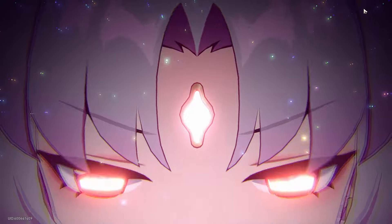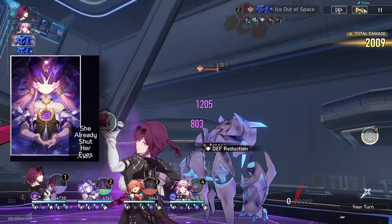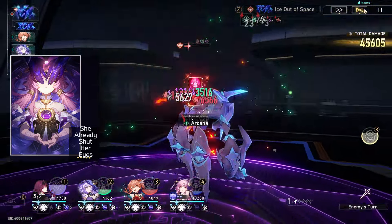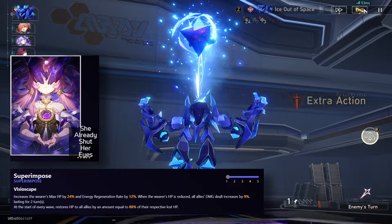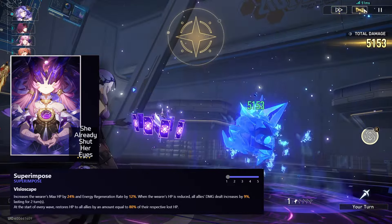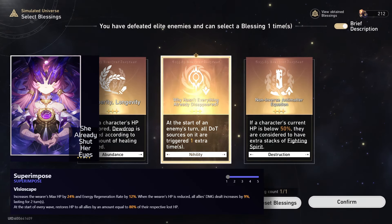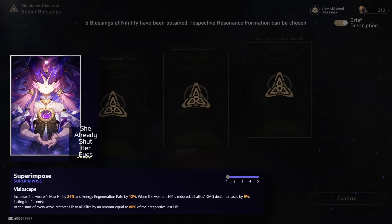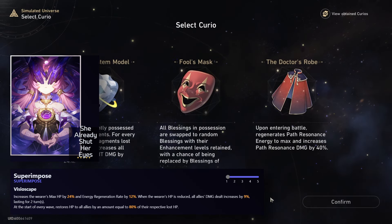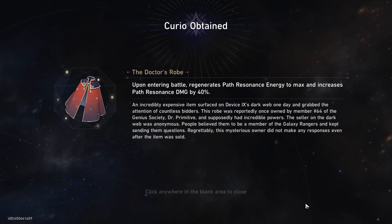Looking at the other weapon on the banner for this phase, Fu Juan's light cone is called 'She Already Shut Her Eyes.' It increases the wearer's max HP by 24% and energy regeneration rate by 12%. When the wearer's HP is reduced, all allies' damage dealt increases by 9% for two turns. At the start of every wave, it restores HP to all allies equal to 80% of their respective lost HP. This weapon is very good if you have Fu Juan.